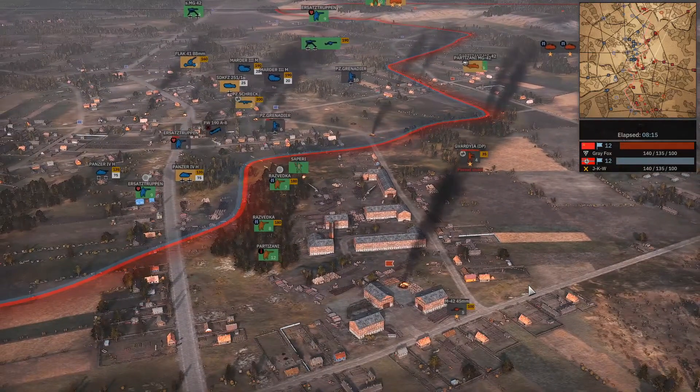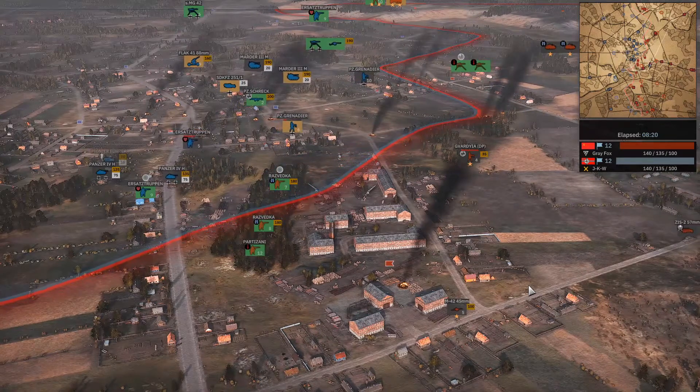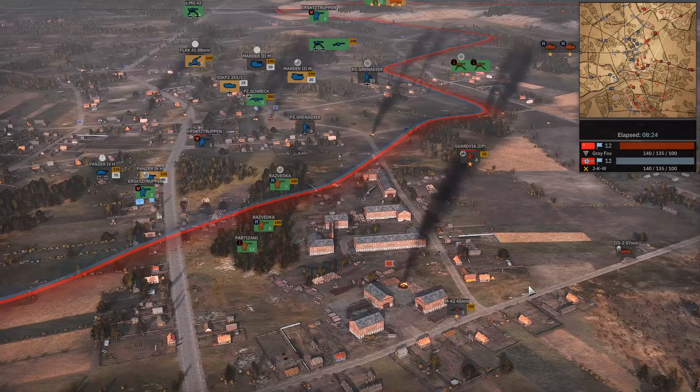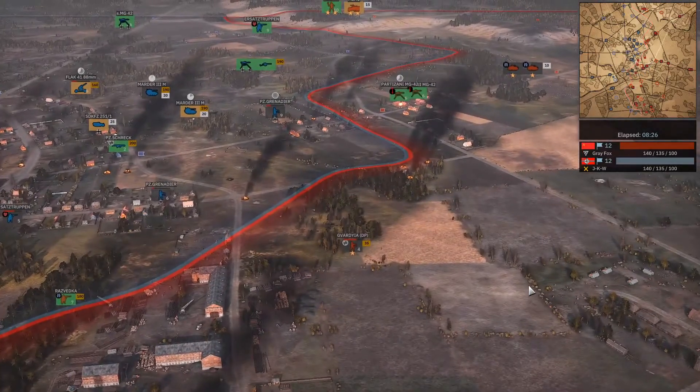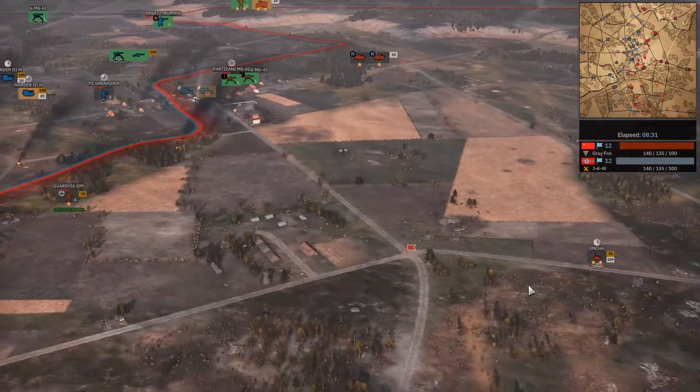Grey Fox still has a sliver of the town — the southern side to be exact. There are Devkoos, Partizanis, and Guards — all pretty damn good units. It's going to be hard to fight him in a pure infantry fight. JK is really going to need more armored support to make his push work.